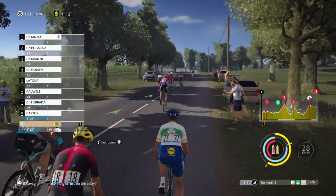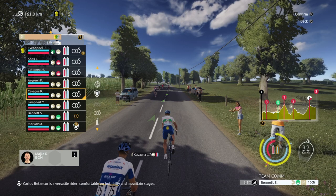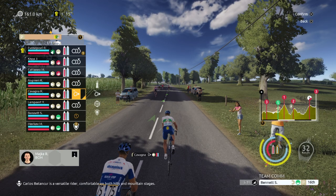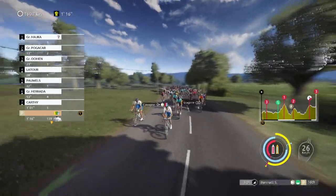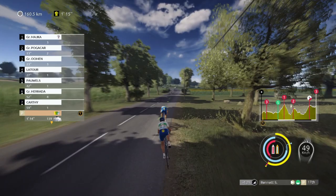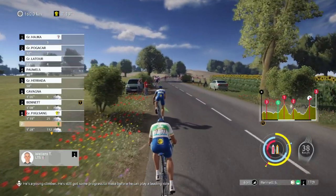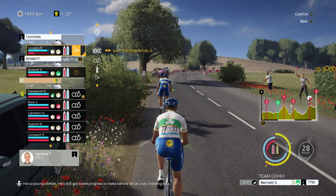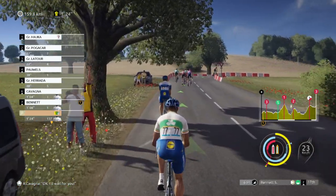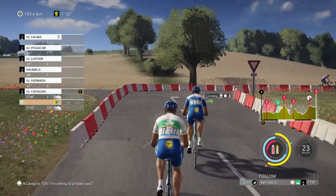There's an attack — looks like Magnus Cort Nielsen. Let's try and follow. Can I get Kavagna with me? I tried to get into the wheel but I bottled it. Let's use Kavagna instead — I'll tell him to wait for me, not for Demko, but for Sam Bennett. That way I can put Kavagna on protecting Bennett and try to get to the front without spending too much of Bennett's energy. If we can close the gap on the descent, I believe we can get that intermediate sprint.